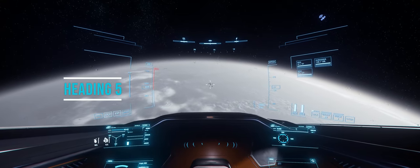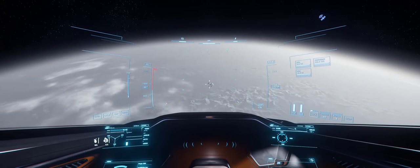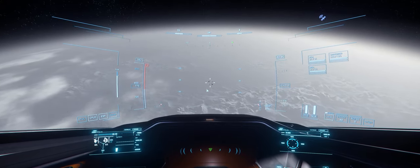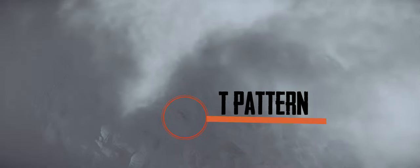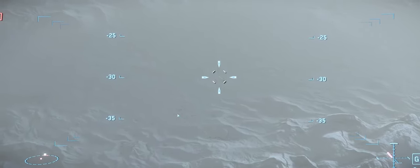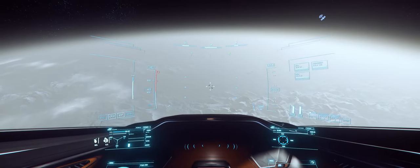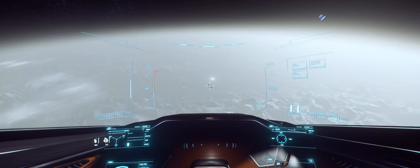Once you see North pop up on your HUD, change it to 5 degrees. Start looking for these identifiers highlighted on the screen to make sure you're going in the right direction. If you're lucky, thanks to persistence, you might see a lone ship already parked there to guide your way.